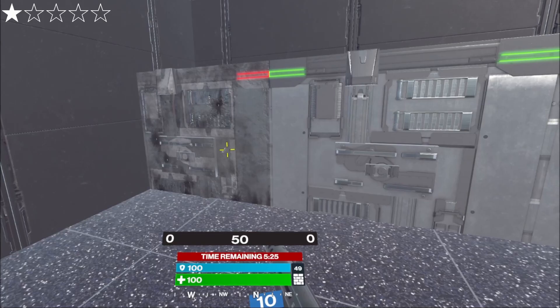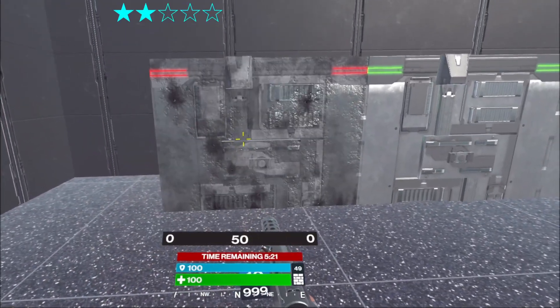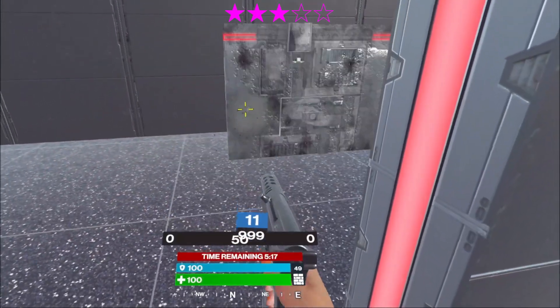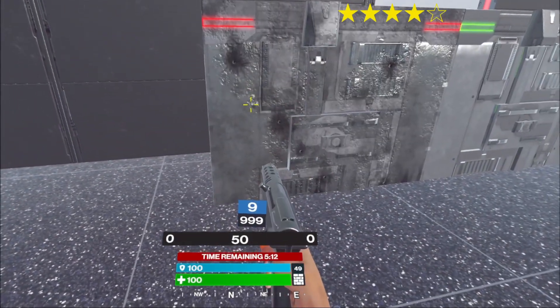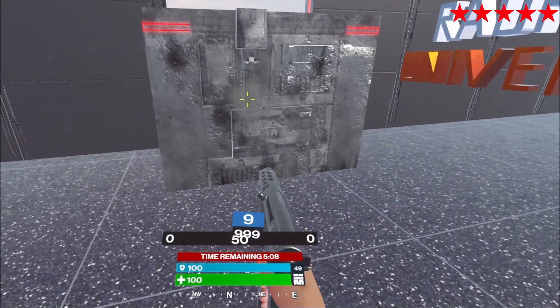To break one build, you always need 4 bullets with the Tech9. This makes it the worst pistol for build breaking on paper, but when you consider the fact that it is an auto pistol and shoots extremely fast, I tend to think it is the best pistol and is close to SMG in this sense. It will be really interesting to see how Tech9 is going to be used by the community.